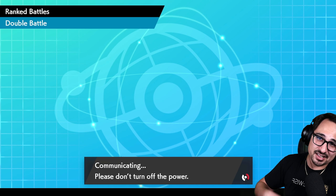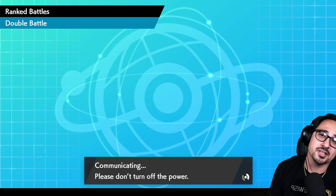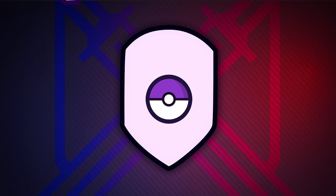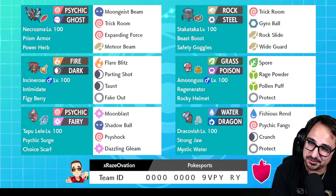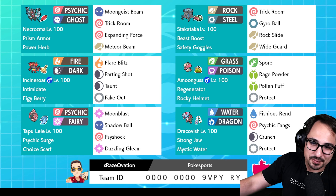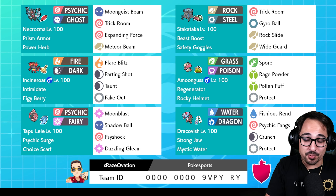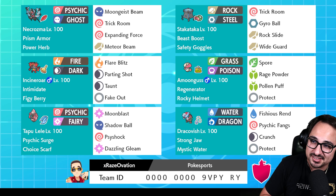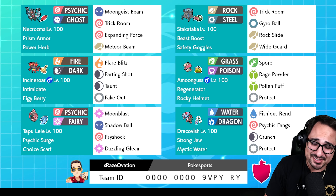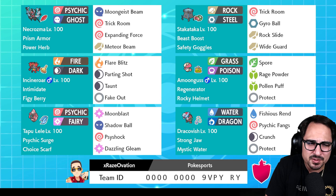My opponent decides to forfeit — they've exhausted all their options. GG! We broke through Chansey with this team. Not too shabby: double win, one loss, and the loss was entirely our fault. I feel like we could have played better if we just kind of used our brains before we clicked our buttons. Let's get you guys that rental code. Honestly this team did a lot better than I anticipated — obviously Necrozma is a great Pokemon, it's got a problem with four times weaknesses.